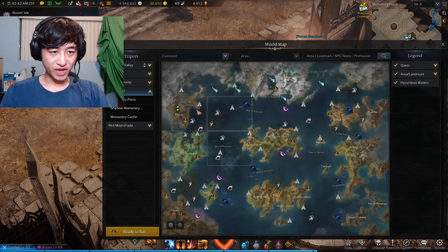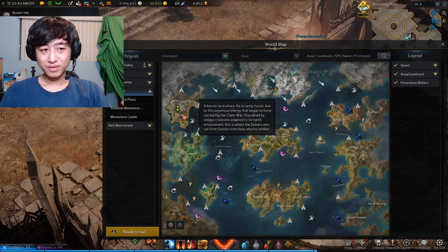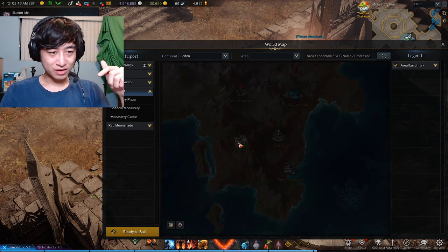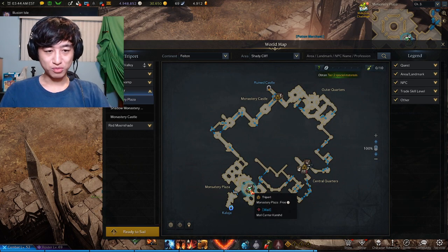To do this, you're going to need access to Phaeton. I'm not sure if you need to finish a story quest to get here, but if you can, let me know down below. Go ahead and go to Phaeton, go to Shadycliff, and go to the bottom left tripod.